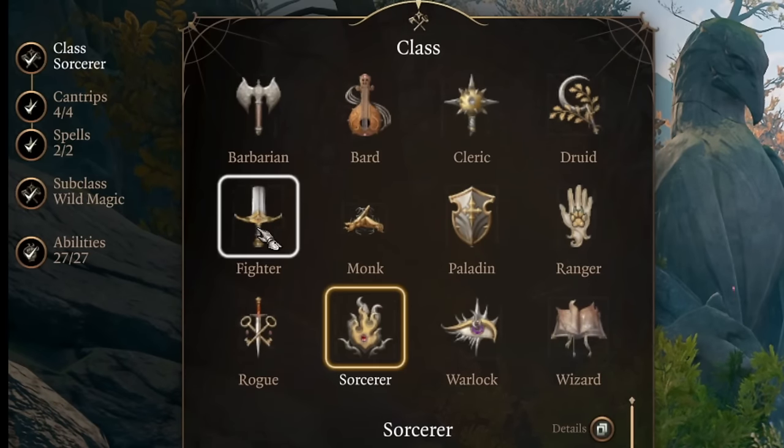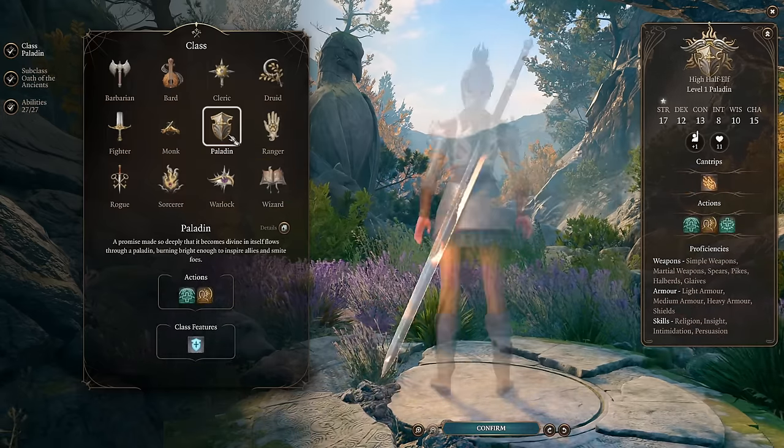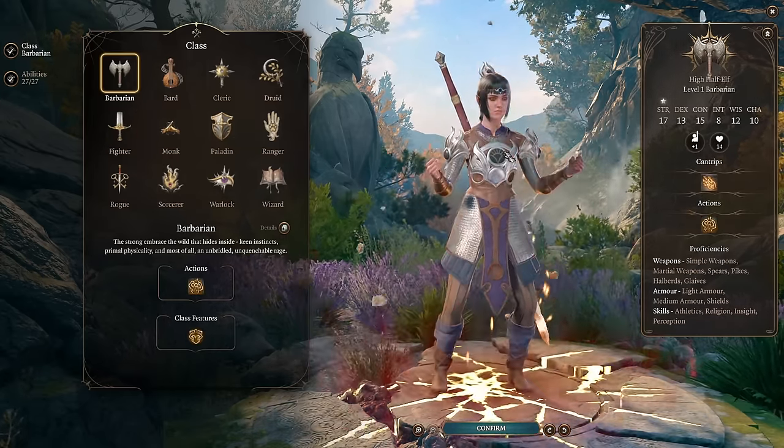This sword is insanely good for early game. Best classes will be barbarian, fighter, and paladin. Paladin will have really strong smites with this, and fighter and barbarian are basically really high damage melee classes.